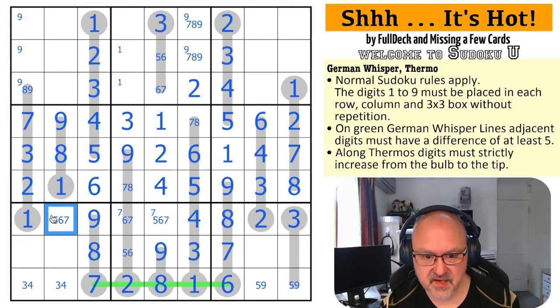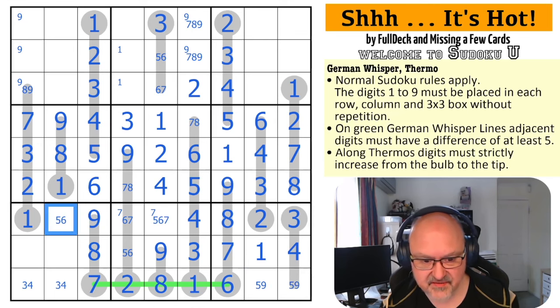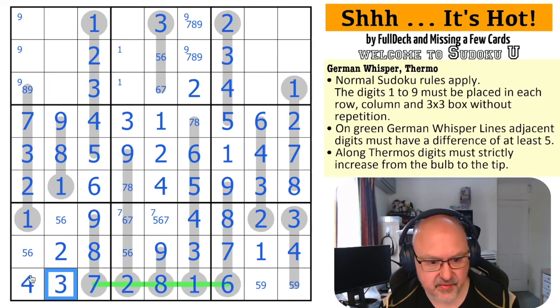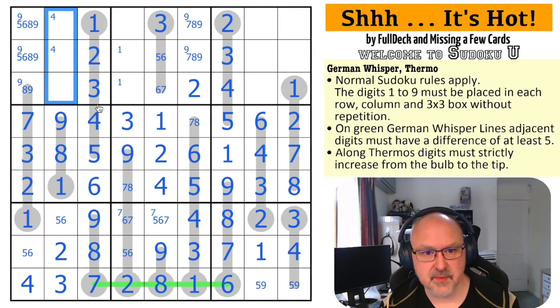There's a five-six-seven triple in here. These are now known: these are one - can't be on the thermo - so this is the one, two, three. This is a four and these are five and nine. That thermo is not resolved at all. There's no seven here - what is this? One, two, five, and six. There's no two there, so this is the two - this is a five-six pair. This three looks down making that the four and that three. These are from five, six, eight, and nine.